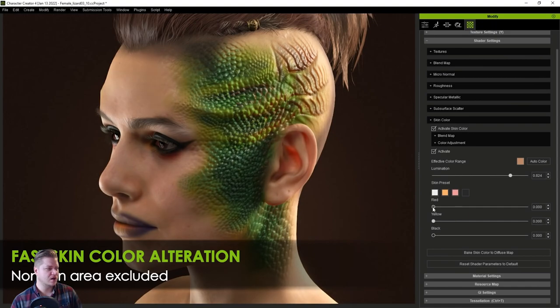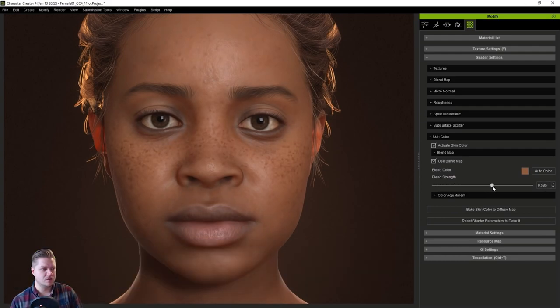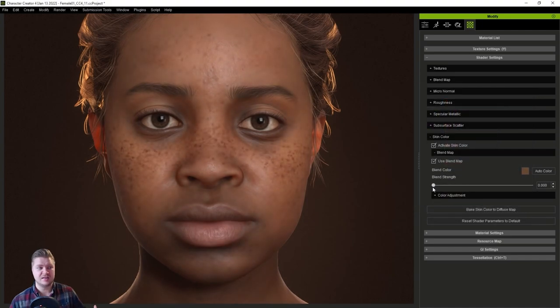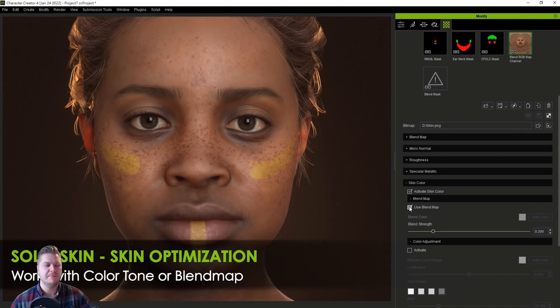We've also got fast skin color alteration with the non-skin area excluded. So they're changing the base human skin using sliders to change the color. Then there's skin optimization, highlight, and excessive detail — it looks like they're changing the blend between freckles and skin color, which is really cool. They can change the skin tone in a subtle way using a standard color picker, and then blend between the two. It's all these little blemishes and imperfections — freckles, acne spots — that really make skin look realistic.